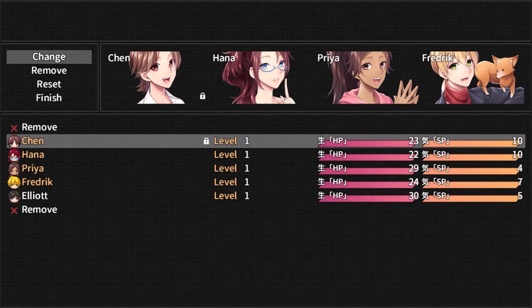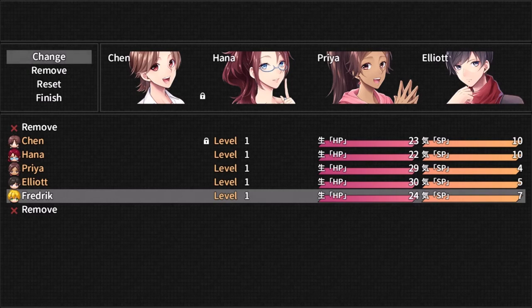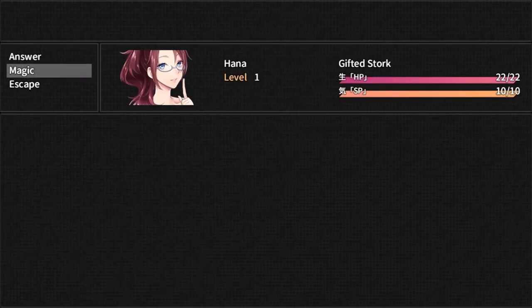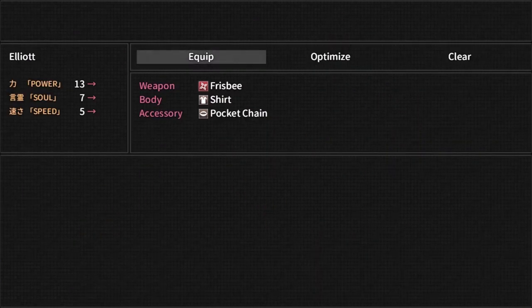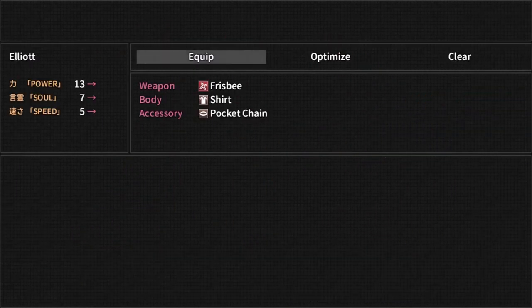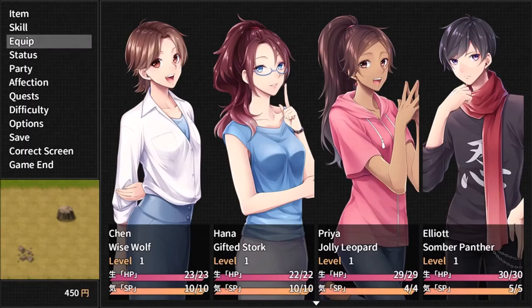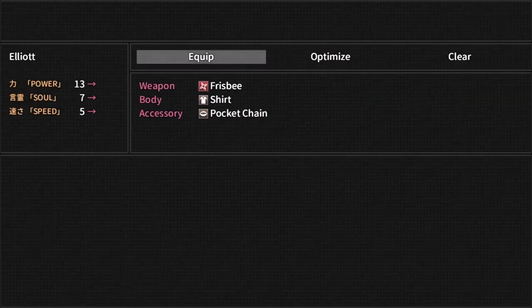Party. Change. I'll take Elliot. To be honest, I would rather replace him too because he's annoying. I don't believe anyone has any skills. He uses a frisbee. He uses a five-yen coin. Plastic cutlery. So 15 power, 15 soul. 11 power, 10 soul. 15 power, low everything else. 13, 7, 5. Fredrik's supposed to be the speed demon.